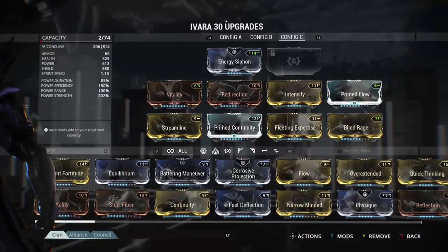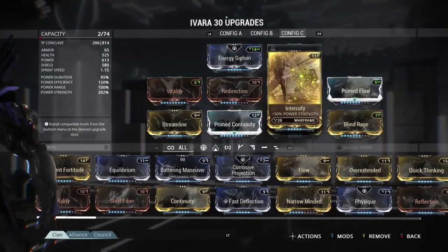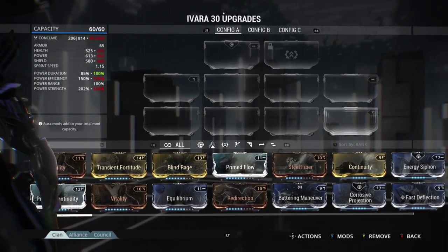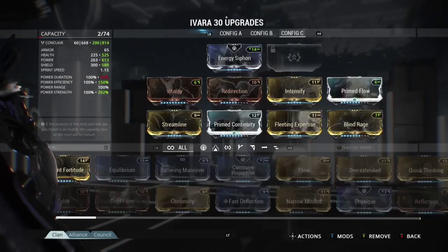Let's go into the actual build. I formed her by putting in a V polarity and I found some fun stuff on this. By having a negative duration you actually bring out the best of her damage while in Navigator and Prowl.